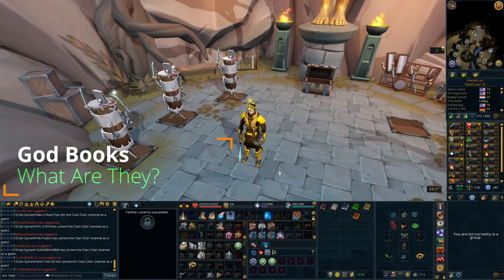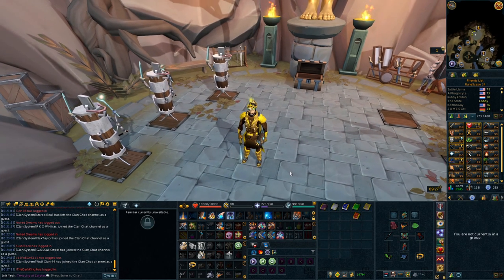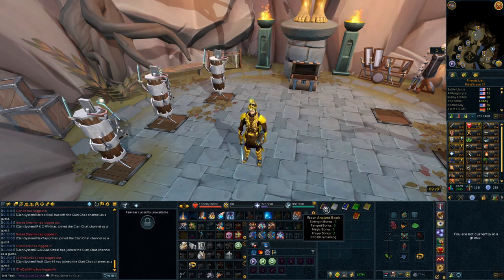First off, what are god books and how can you get them? You have to complete the Horror from the Deep quest, and once you've done that you'll unlock these books. You can buy them from the guy in the lighthouse as damaged books, then go to the Grand Exchange and buy the pages — for example, ancient pages for the ancient book. Each book has pages one through four, and you need all four to convert a damaged book into a usable one.